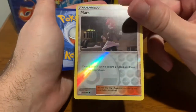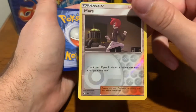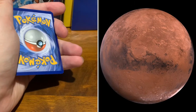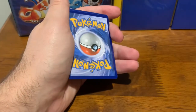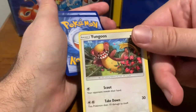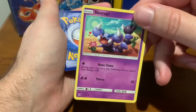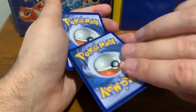Let's get back into it. A nice reverse holo, I think. Mars Trainer — looks like a Jetsons. Next up, Cherubi. Young Goose — not a fun goose or a fungi, but a young goose. We've got Skorupi and Cherubi. A lot of the oobies.